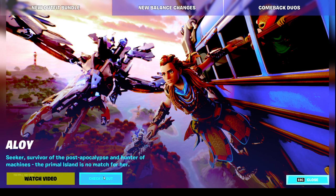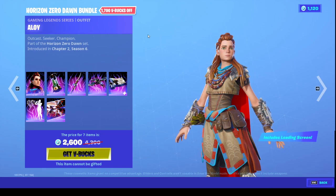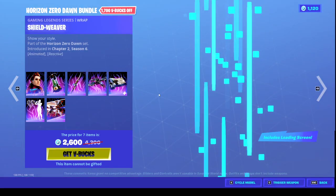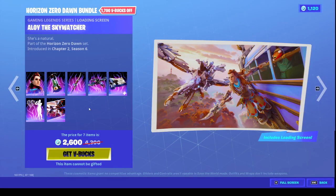Okay, so we're gonna check it out. This is Alloy. First off, I'm gonna go to the bundle. The Alloy bundle is 2600, which actually makes sense because of all the stuff it has. This also includes a loading screen — this is the loading screen, just a little simple thing.